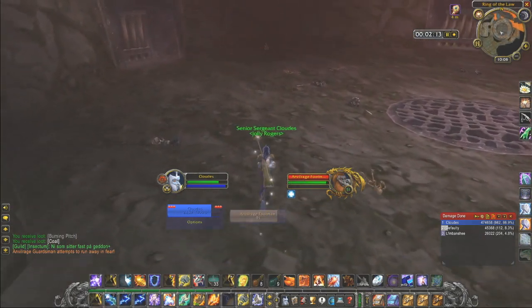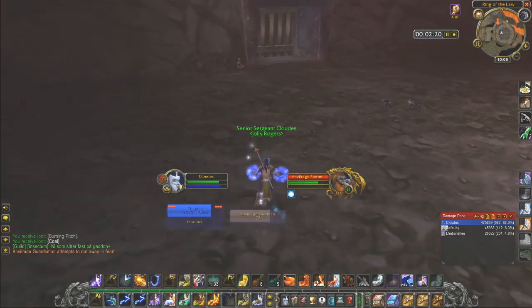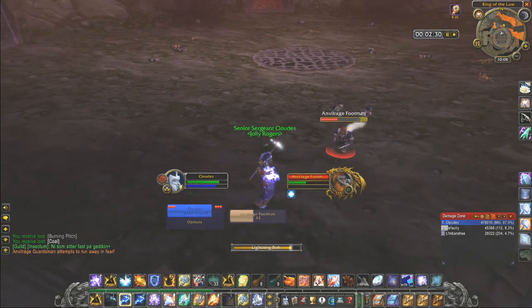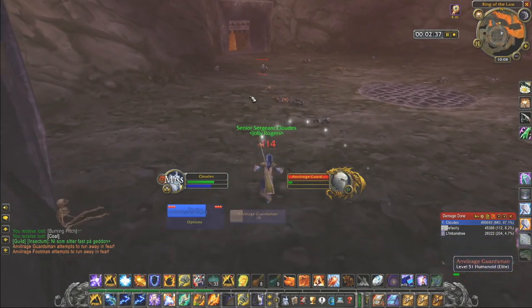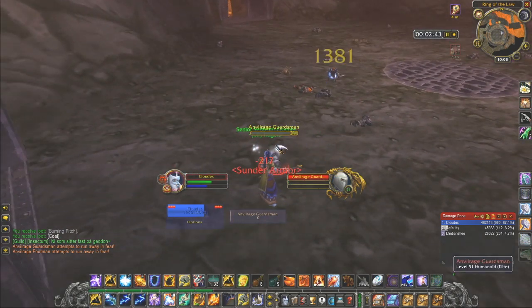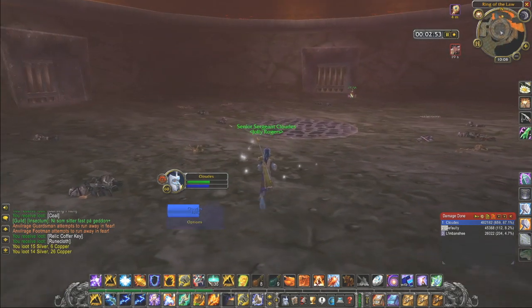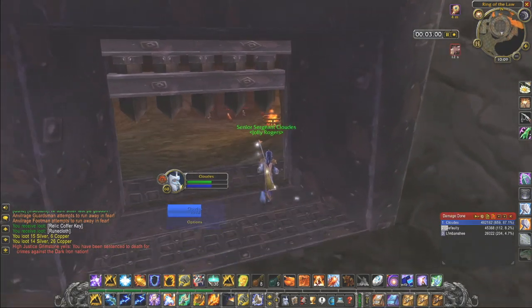If he wouldn't have started running away that is. Just kite them around inside the arena and avoid entering the circle. I throw a lightning bolt, then frost shock him and repeat. I'm also waiting for the one I almost killed to come back. They will start running at about 15% or lower I think. Once they are dead I loot them. By the way, the relic keys sell for a couple of silver. Don't worry about your totem — you will out-range it so it will despawn.